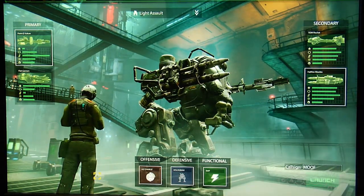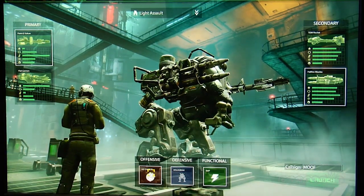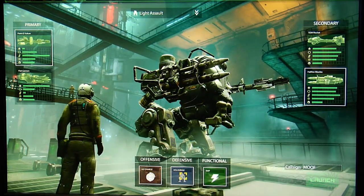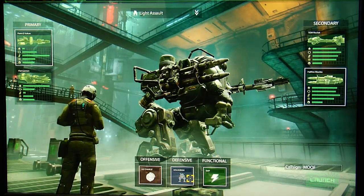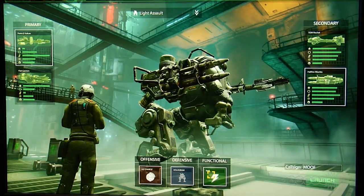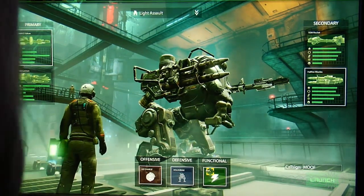Your offensive item is an HE charge — you can think of it like a grenade. You launch it out and it blows up with area effect damage. A hologram — you drop that and it tricks other players into thinking it's an actual mech. It'll show up as a target on their screen, and when they shoot at it, it'll flicker so they know it's fake. And then EMP is a nasty little functional weapon that allows you to shut down another player's mech if you hit them with it. So if you're in trouble and you want to get away, that's a great tool.